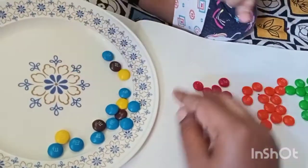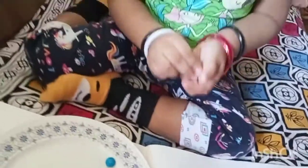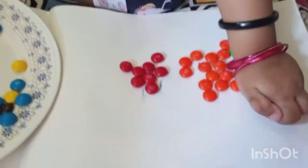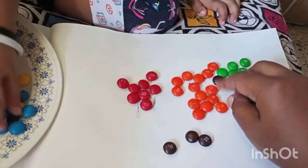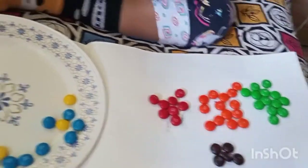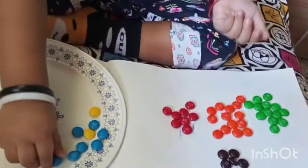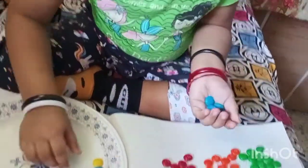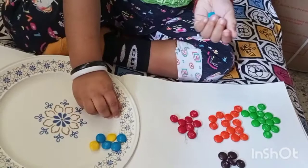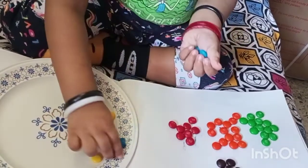You're taking brown - one, okay, two, three, keep it here. Yes, one, two, and three, four, and five. Good girl! Now it's blue. Okay, show me - how many are there? You count and tell me. Three, four, five, six, seven, eight.